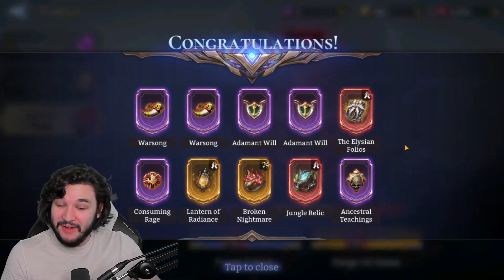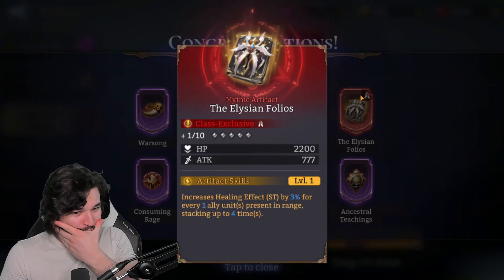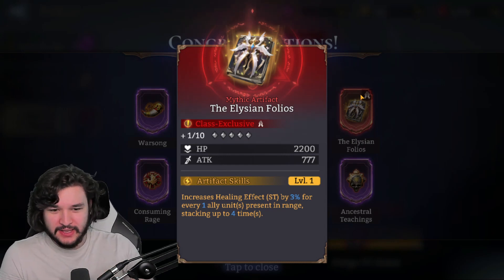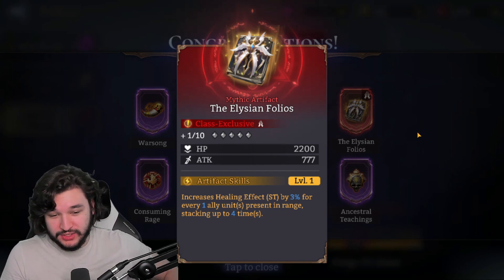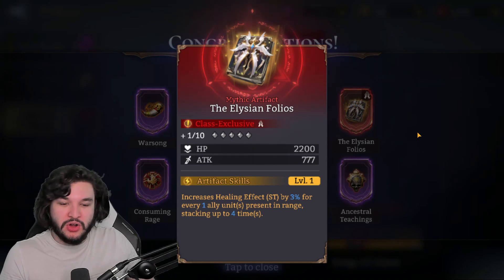Starting off with two mythics! We got the Elision Folios, which is a healer exclusive — increases healing effect by 3% for every one ally unit in range, stacking up to four times. This gets quite strong because you can ramp it up. Pretty solid one to start off with, really going to help out your healers, and it's one I didn't have before.